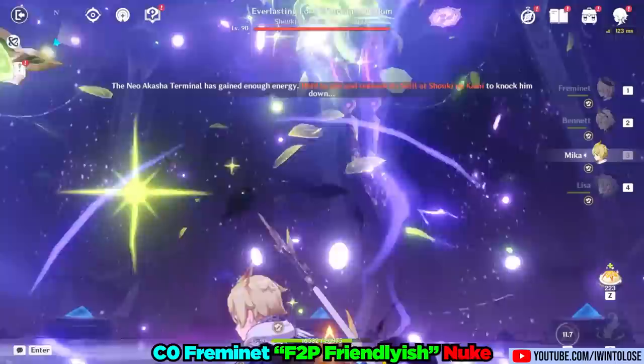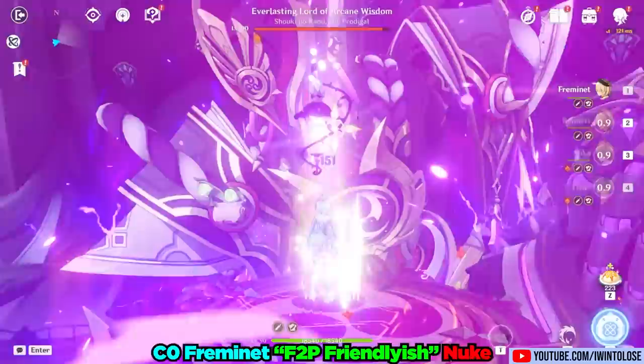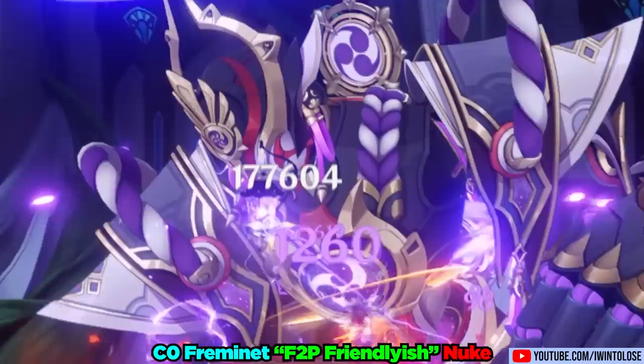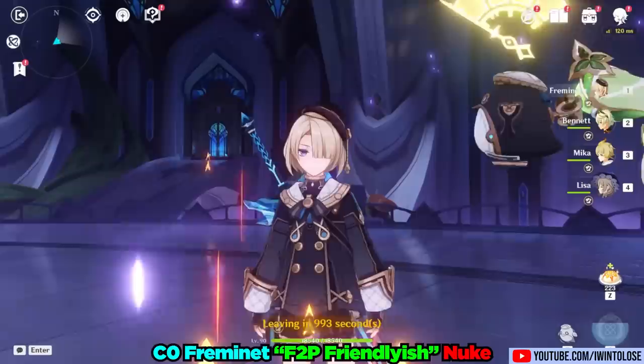I also did a quick nuke showcase with a Constellation 0 Freminet, still with the Snow-Tombed Star Silver. In this nuke showcase, I swapped to crit damage artifacts, used food, and all teammates used 3-4 star accessible weapons. Freminet did an impressive 177,604 damage with his level 4 elemental skill. I completely messed up the combo afterwards since I'm not used to this Scaramouche boss fight surviving the hit. But still, a nice nuke showcase with free-to-play accessible weapons — do keep in mind that my Mika is at Constellation 6.